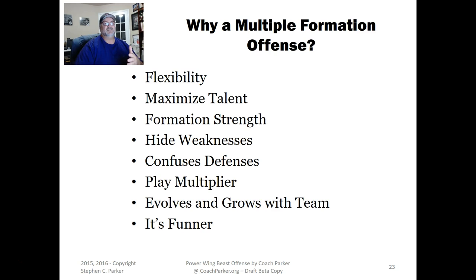With younger age groups I can run one of the formations, and with more experienced teams I can expand it into three to six formations. This flexibility allows me to run multiple things, which confuses defenses, but it also allows me to maximize my talent. In our league we draft new players every year, so I may not have the talent to run a certain formation — but with the Power Wing Beast offense, multiple formations are already built into the system to pick and choose from.